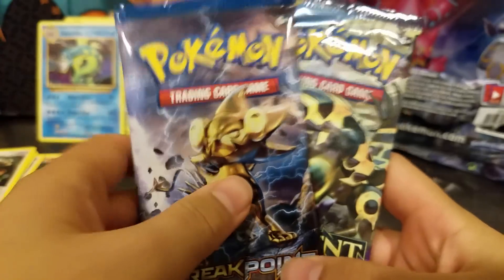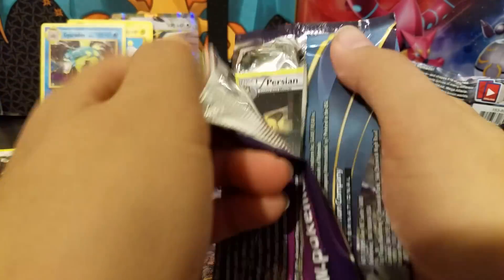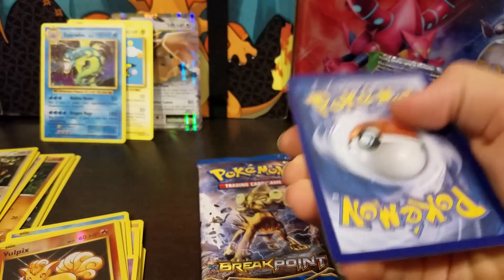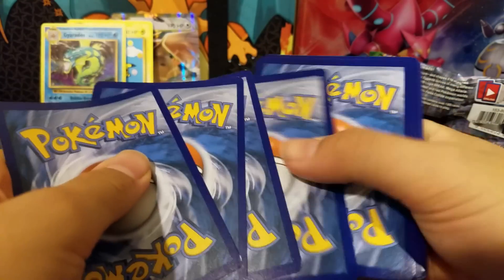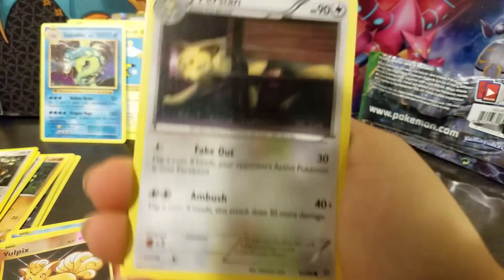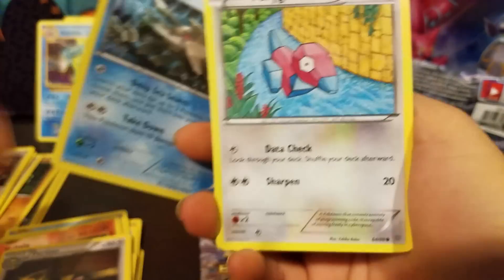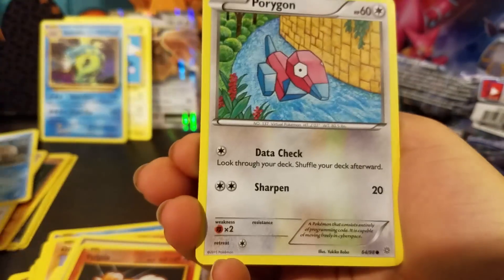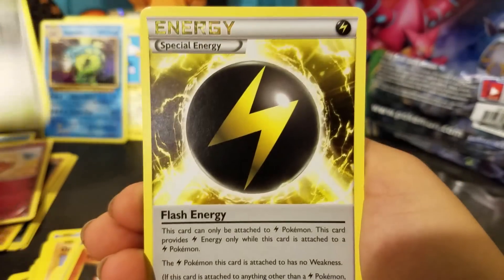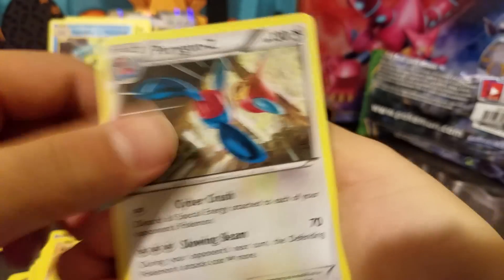For the last two packs it's a Breakpoint and an Ancient Origin. Let's see what we pull in them. Hopefully an EX. We get Relicanth, Porygon, Golurk, NK, Wisma Cop, Fated Town, Special Energy, Rotten Reverse, and Porygon's Irregular Rare.